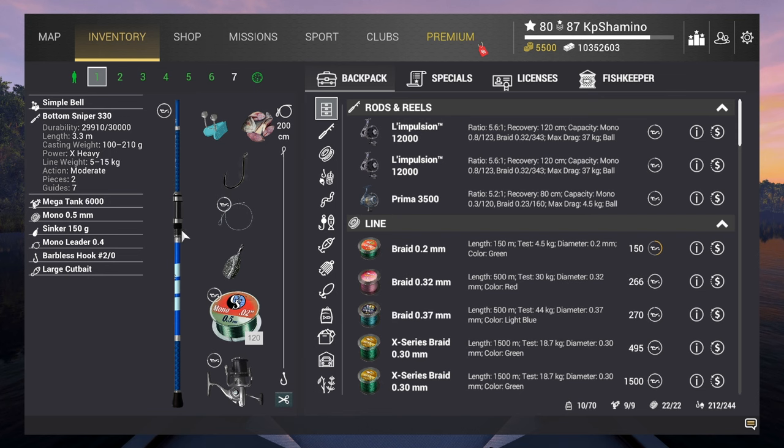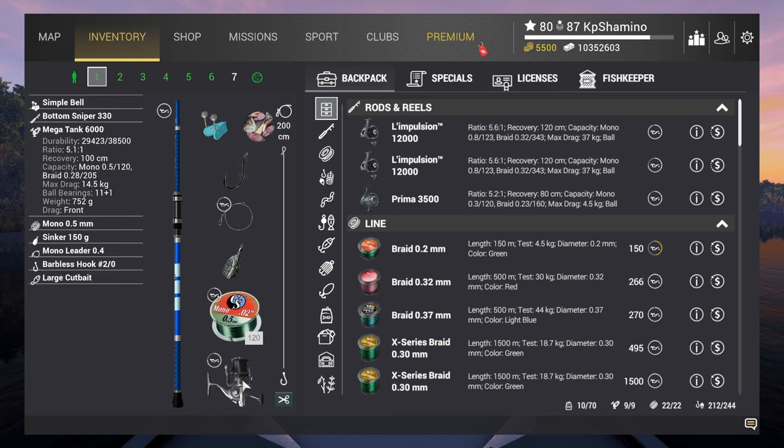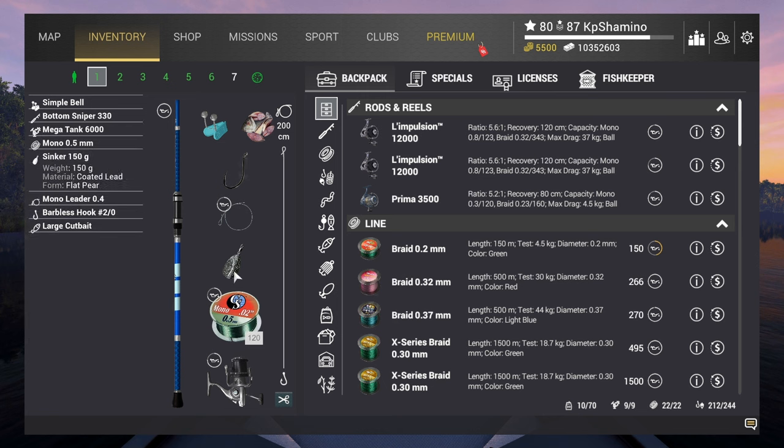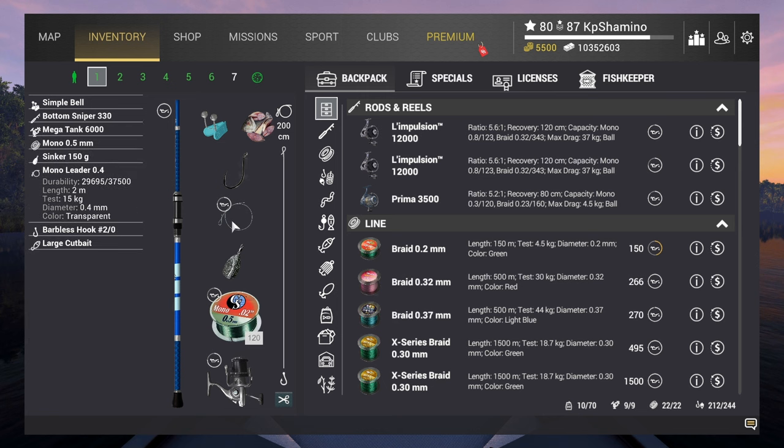The setup is: Bottom Sniper 330, Mega Tank 6000 reel, mono line 0.5, sinker 150 gram, mono leader 0.4, and a barbless hook.